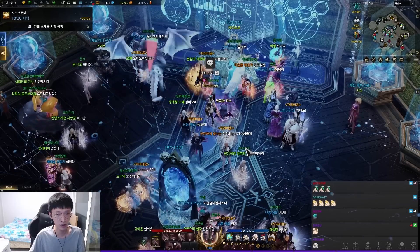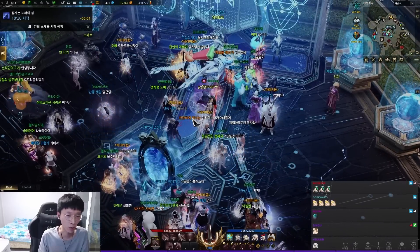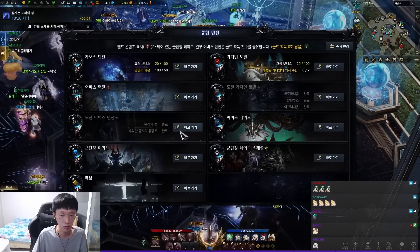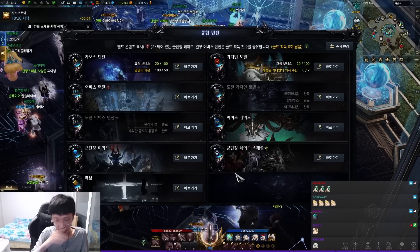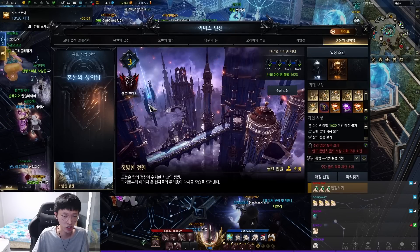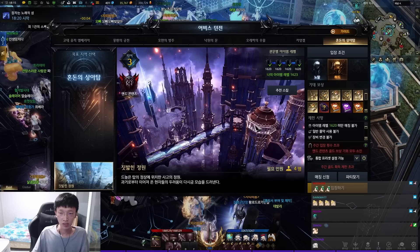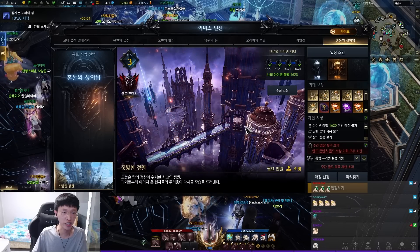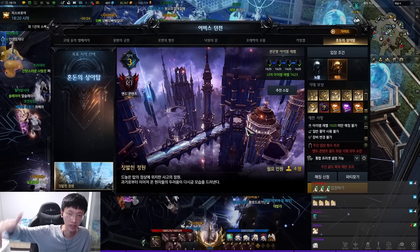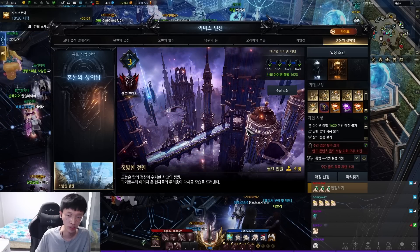The reason it dropped under 2k is: number one, FOMO from the new continent Voldyce. Voldyce has a new abyss dungeon — let's call it Chaotic Tower. That tower requires item level 1620 for hard mode, 1600 for normal mode. People trying to reach that level before the content released had to FOMO hard and spend a lot of gold on honing, which contributed to sinking the gold supply significantly.